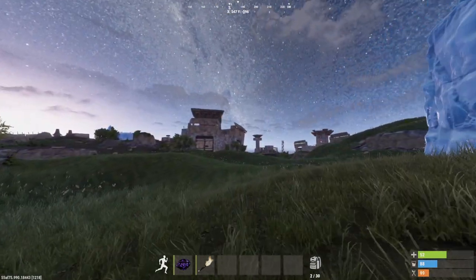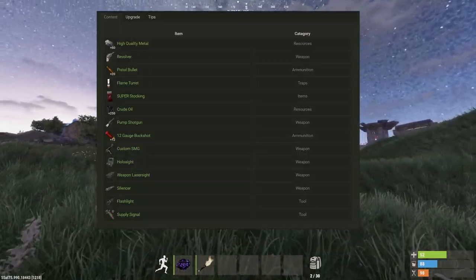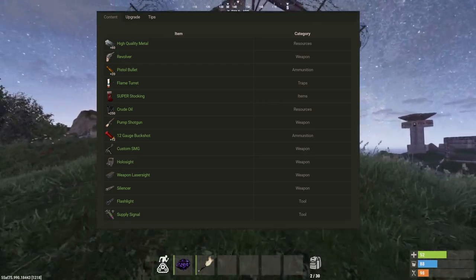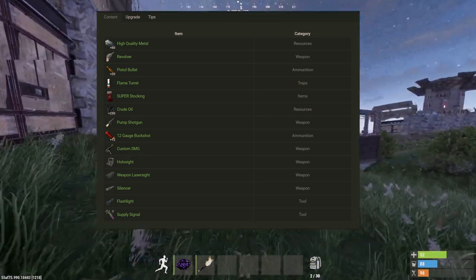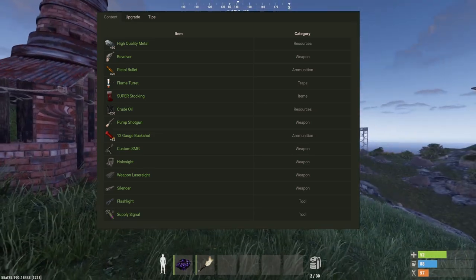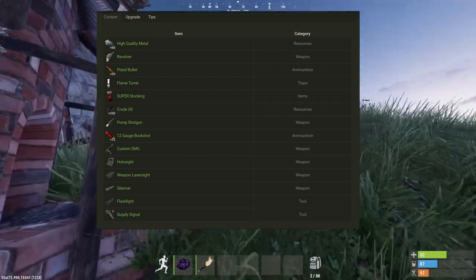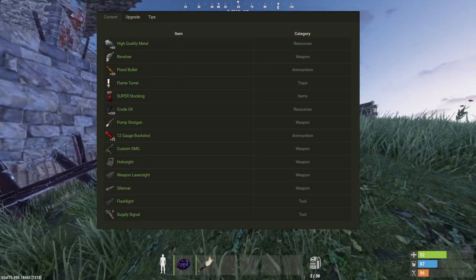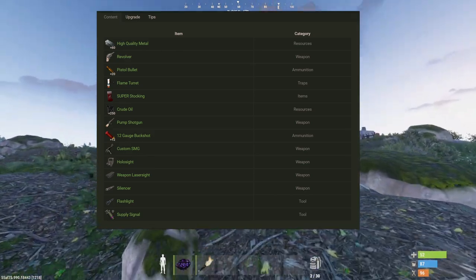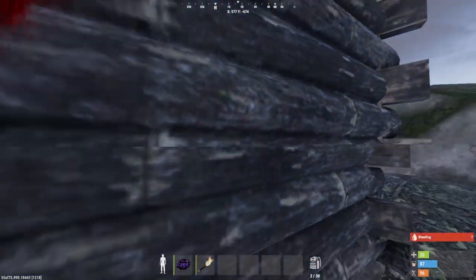For the large presents, you can get: high-quality metal, a revolver, pistol bullets, flame turrets, and a super stocking. The super stocking is interesting — I don't know if it's in the console version of Rust, but in the PC version you hang that stocking up and every one to three days an item will appear in it that you can grab and use. Otherwise, you can also get crude oil, a pump shotgun, 12-gauge buckshot, a custom SMG holo sight, weapon laser sight, a silencer, a flashlight, or a supply signal. So that is what you can get from all the presents.